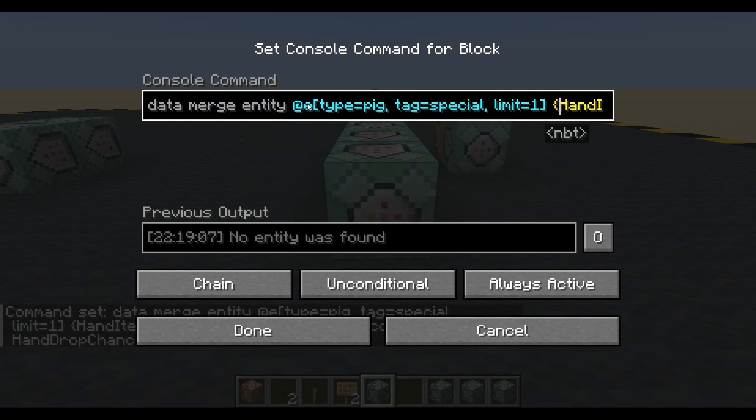And now let's also merge in an empty death loot table. This will override his normal death loot table, which gives him a chance of dropping 1 to 3 pork. But now we've set it to empty, so he's not going to drop that pork anymore.